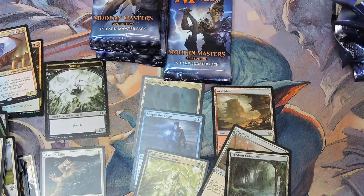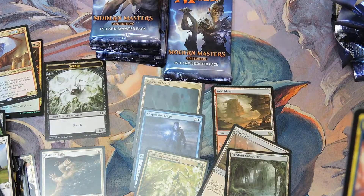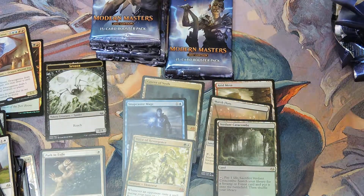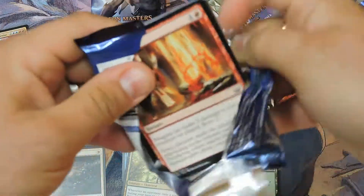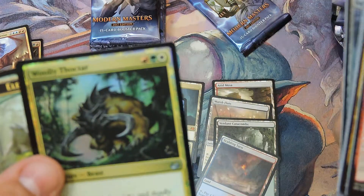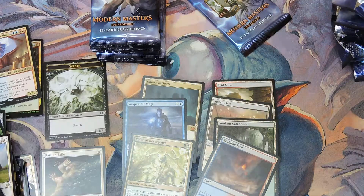We got a Catacombs fetch — that's three in the box, I'm loving that. That was my foil. Alright, so that's pretty good. There we go — there's a Tar Pit fetch. Box four fetches, I'm super stoked now. I'm rolling!